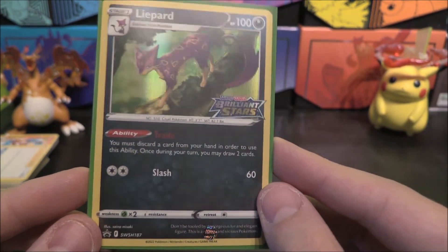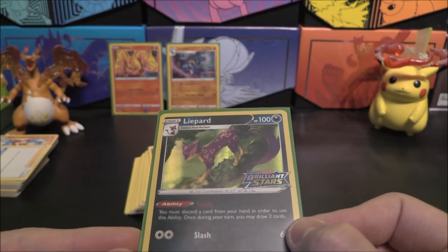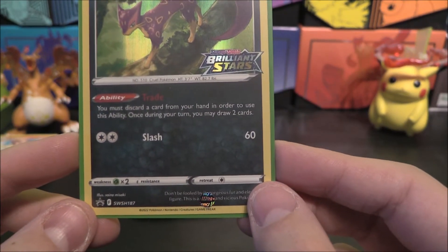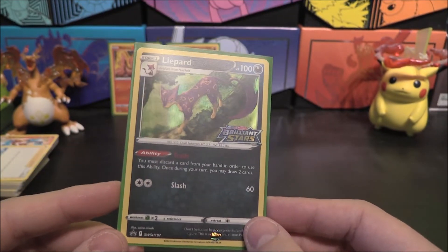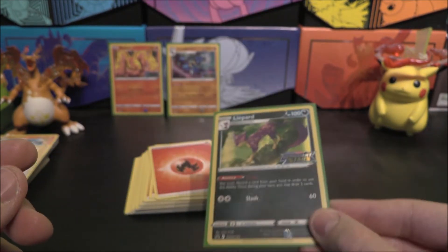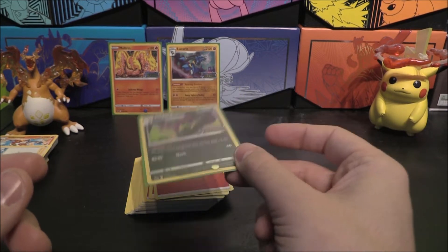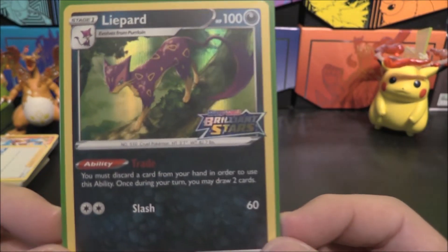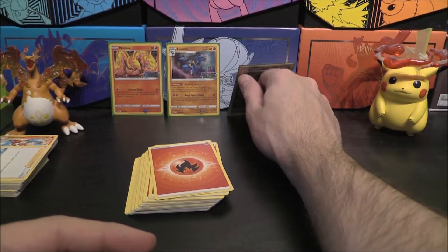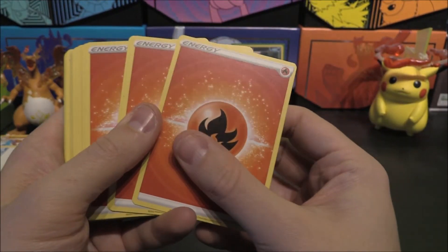It's going to be very interesting to see what we can do with this. Interesting during a pre-release because you can just sit this on the bench. Slash for 60 for just two colourless — not too bad. Maybe just give it one energy, and when need be put it up, maybe use Trade and then do a Slash. Like the look of it — don't think it's a holo in the set, it might just be a rare.